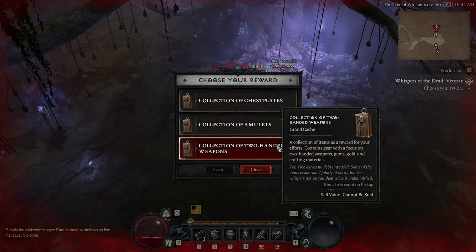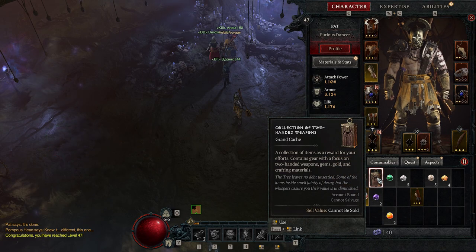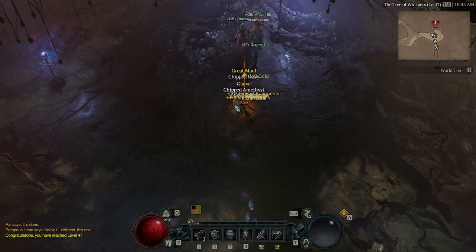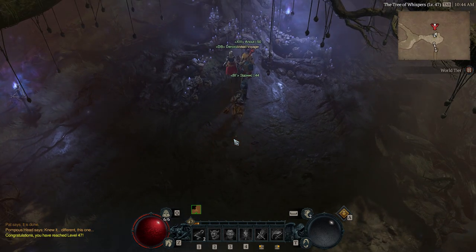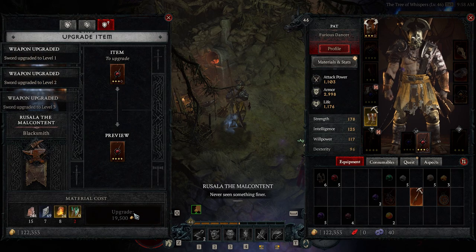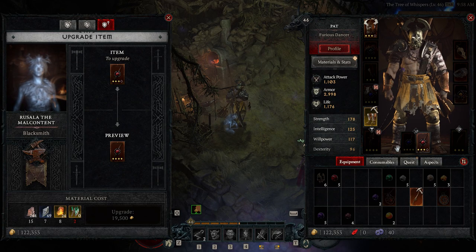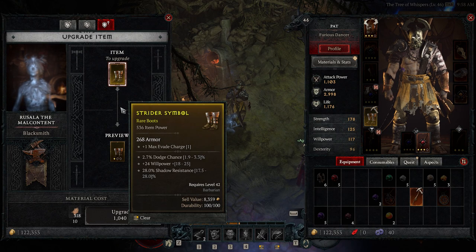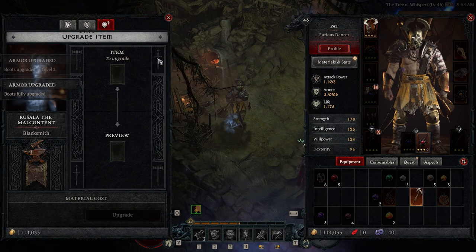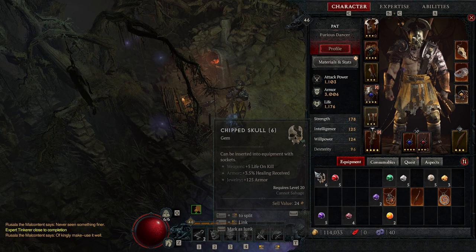When you turn your quest in, not only do you get experience which helps you take on the Cathedral of Light, but also a bunch of rare and legendary weapons. This ties into the next tip: make sure you upgrade everything you have at least three times. It really helps increase the attack and defense of your gear, so visit a blacksmith and do that before heading into the Cathedral of Light. Remember that salvaging legendary weapons gets you the resources needed to fully upgrade your other weapons.